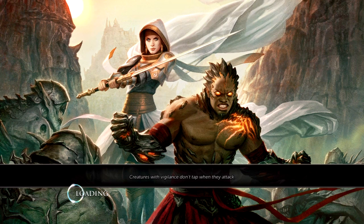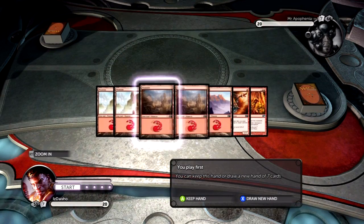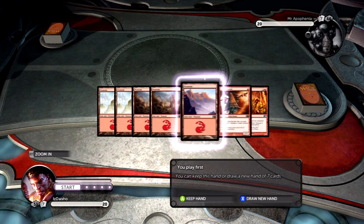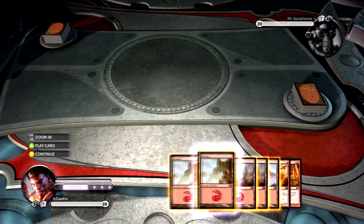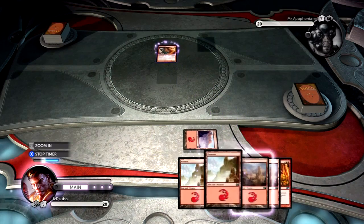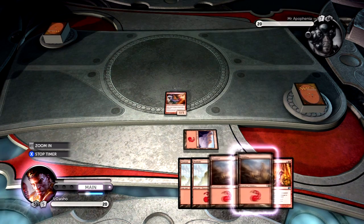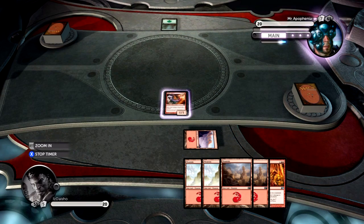I'm going to run this Unquenchable Fire deck and hopefully it'll do well — so far I've won all the Daisho's Playbook games I've started. This is an interesting hand: I've got the Goblin Arsonist, I play first, I've got Volcanic Fallout. If I draw anything decent I'm fine. I think I'm going to keep it because Volcanic Fallout could really help me depending on what deck he's playing — it could just do a ton of damage or kill all those guys.